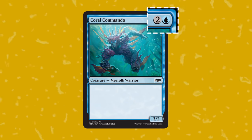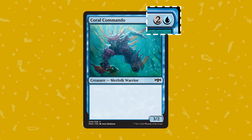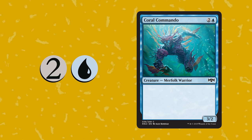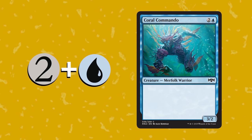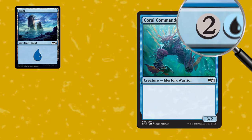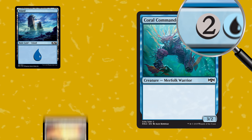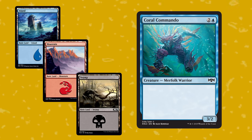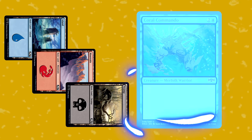Check out Coral Commando. This card's cost has more than one symbol on it: a gray circle with the number two and the blue water droplet. When there are multiple symbols like this in the cost of a card, I want you to imagine that there is an invisible plus sign between each symbol — so you need to pay this plus that. The blue bit matches up with this island land card, so you need one island to pay for it, just like you needed one plains to pay the white symbol last time. But the symbol with the two in it is a little different. To pay this part of the cost, you need two lands, but they can be of any color — a plains, an island, or any other land. That means to cast this spell, you will need to tap your island plus two more lands of any color, so it's going to take three lands total to play this card.